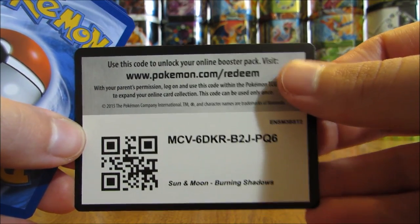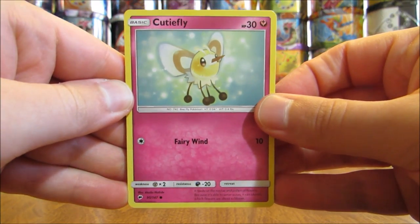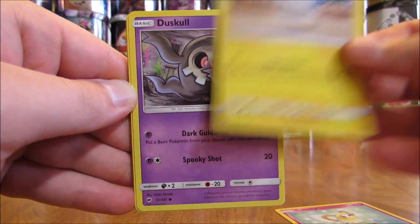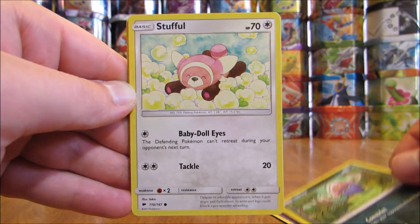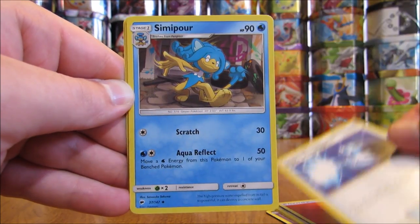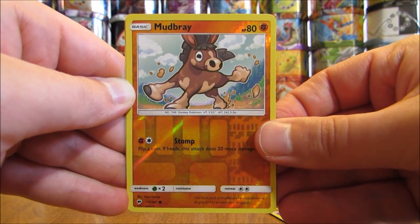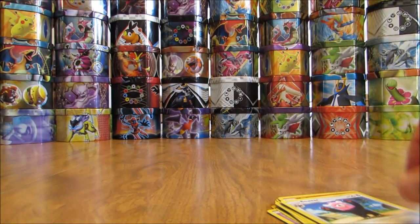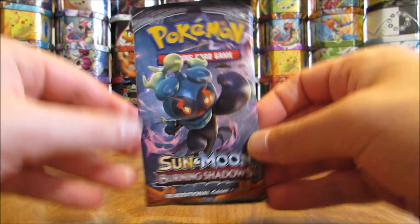Green code card — that means I could get two Rare cards in the pack. Pack: Cutiefly, Tynamo, Duskull, Inkay, Stufful, Fire Type Energy, Super Scoop Up, Simipour, Plumeria, Reverse Holo of a Mudbray (Common), and the Rare is a Bewear — I believe the second Bewear pulled in this opening. Bewear appears in all three Sun and Moon series sets so far.